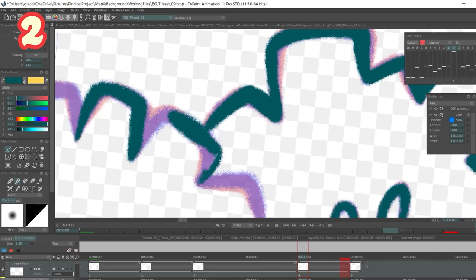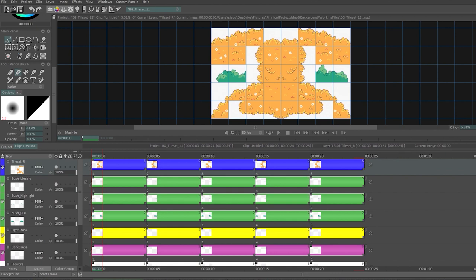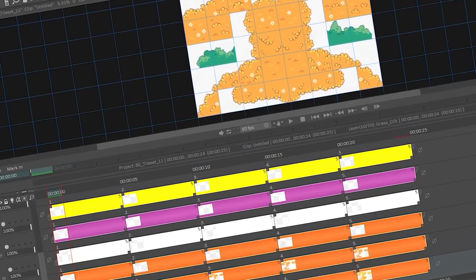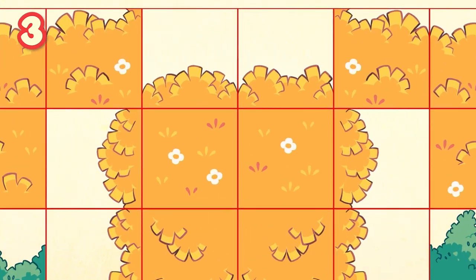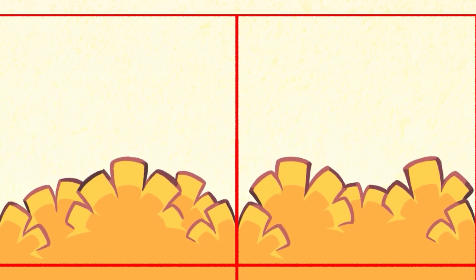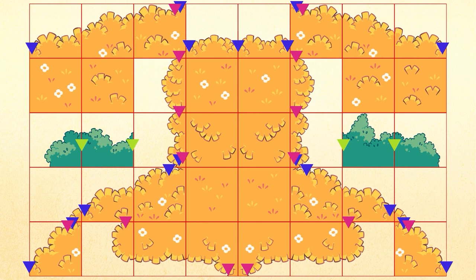Second, I really wanted to try animating this grass to make it look even more organic, and not very tileset-like. But to make sure this wouldn't affect the performance of the game, I had to limit the number of usable animated frames to only five, which is very restrictive. And third, the organic structure of this tileset, and the fact it needed to be animated as well, meant that connecting all the pieces together wasn't as straightforward as it would seem — the grass would move in between the different squares, and many different tilesets needed to connect with each other flawlessly.